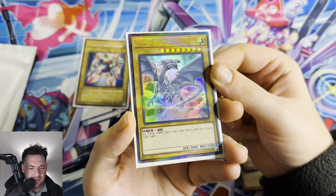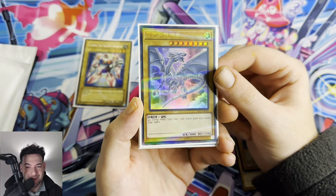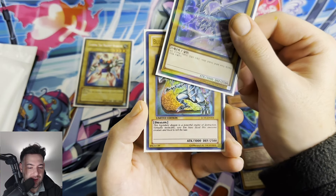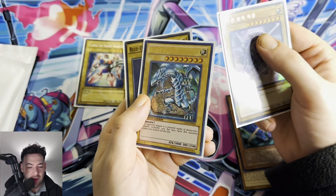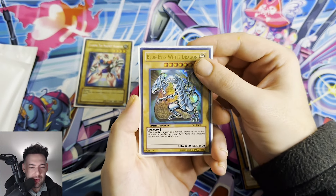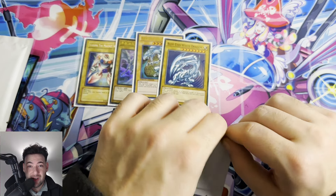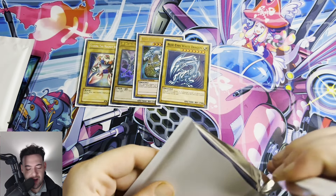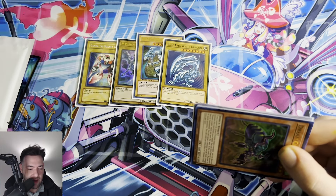I don't know what this is from but this is a Korean Blue-Eyes White Dragon — let's go, that is crazy! And a Legendary Collection Blue-Eyes White Dragon — oh my god, and ANOTHER Blue-Eyes! What is going on here? This is definitely going to be a longer video guys, so sit back, grab your popcorn, relax and enjoy the mystery pack opening. We're going to take our time with this.